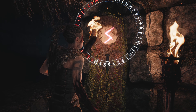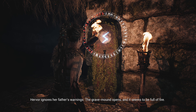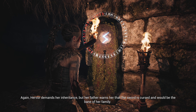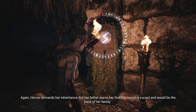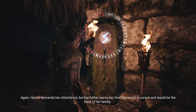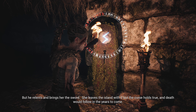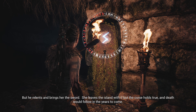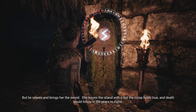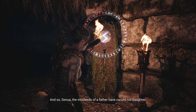There's the last room runestone! Hervor ignores her father's warnings. The grave mound opens and it seems to be full of fire. Again Hervor demands her inheritance, but her father warns her that the sword is cursed and would be the bane of her family. But he relents and brings her the sword. She leaves the island with it, but the curse holds true and death would follow in the years to come. And so, Senua — the misdeeds of a father have cursed his daughter.